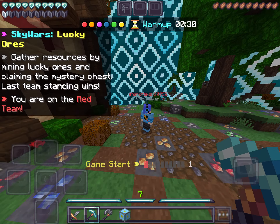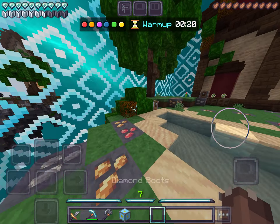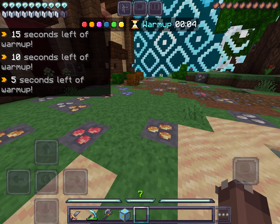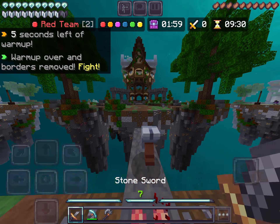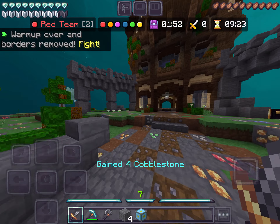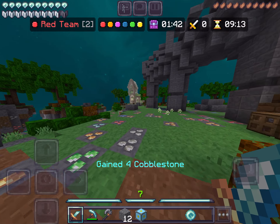Diamond. Chestplate. Let's see here. Okay. I got pants. Okay. My armor's not looking bad at all. I used to play with my thumb on my go-forward button, but I actually did switch that. So I also am getting used to that. I feel like it just helps me sometimes.